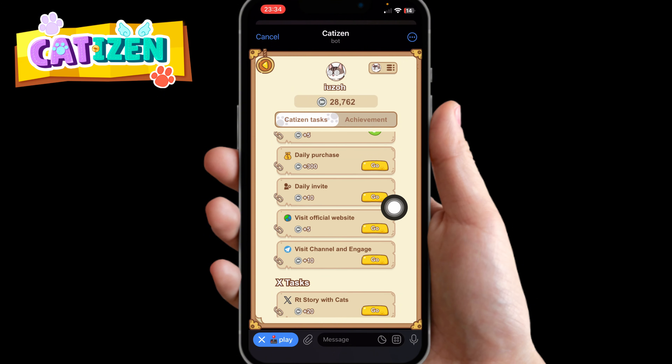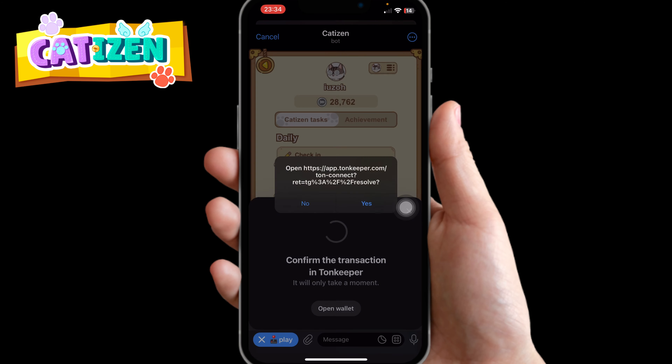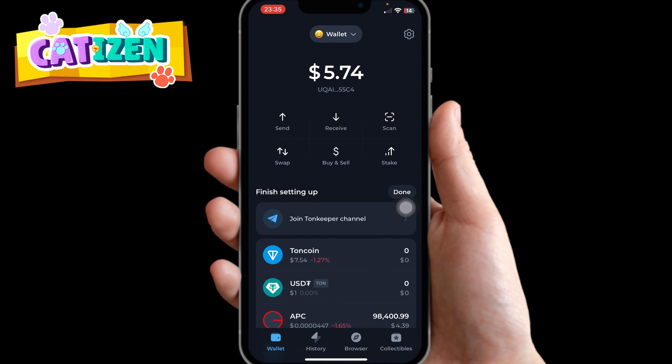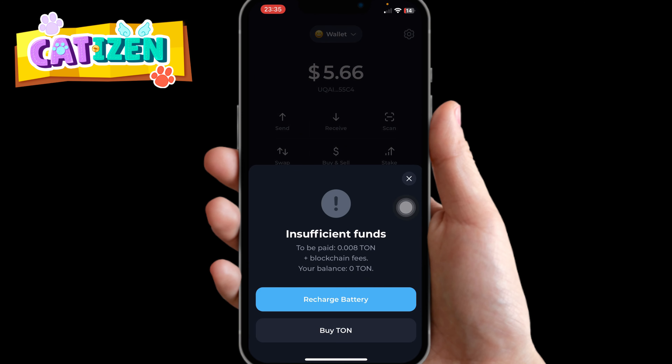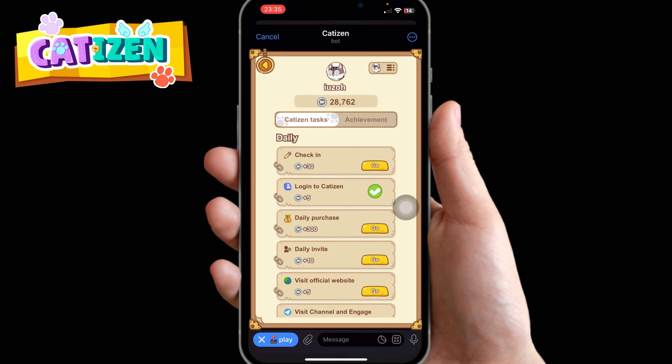After you've done your daily check-in — I don't have TON in my wallet right now so I would not be able to make this purchase, it would show insufficient funds. Once you're done checking in and logging in, the daily login is free. For purchases you're going to spend some TON or some Stars.